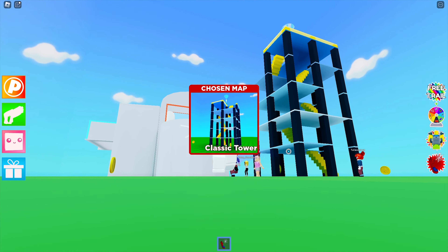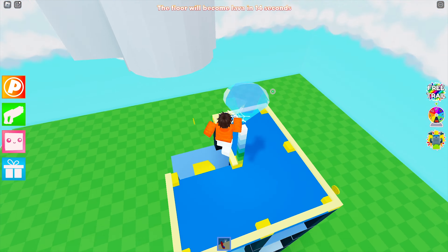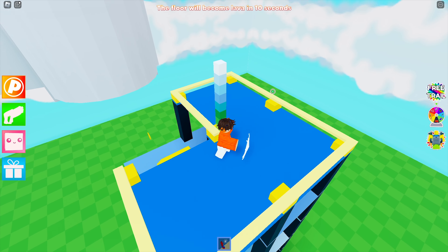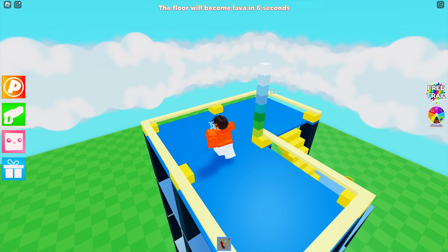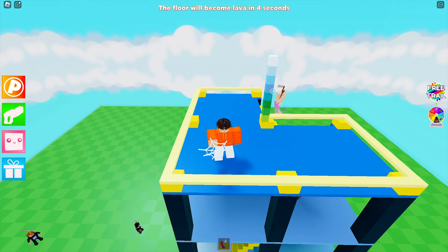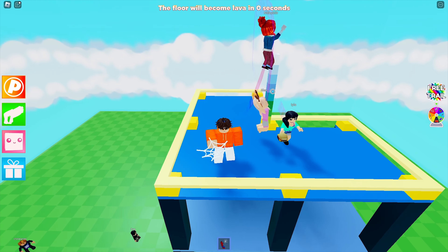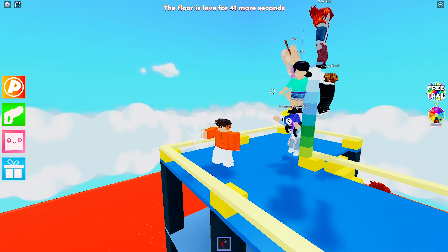Next round, let's go Classic Tower — that'll be easy with my ability, I'll just be able to grapple up there. Oh my gosh, it's so easy! I got the diamond first too, let's go! Looks like I already won this round. If you guys enjoyed the video and want to support me, make sure to click the videos above, don't forget to subscribe, and I'll see you guys later.